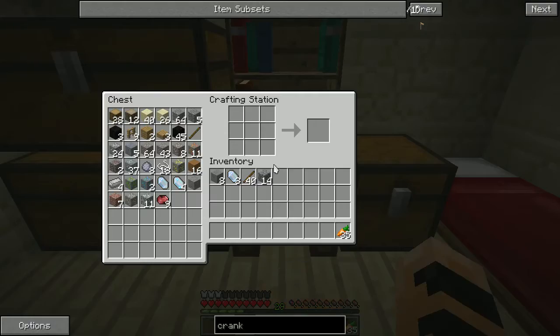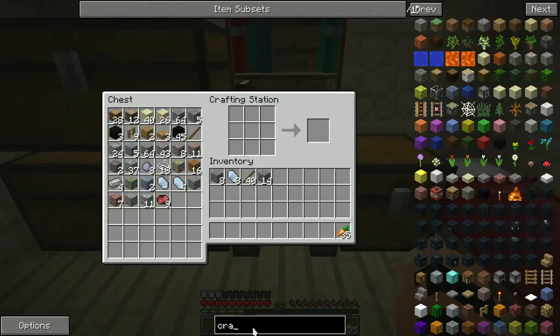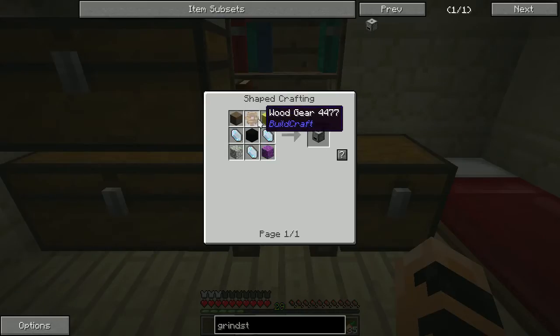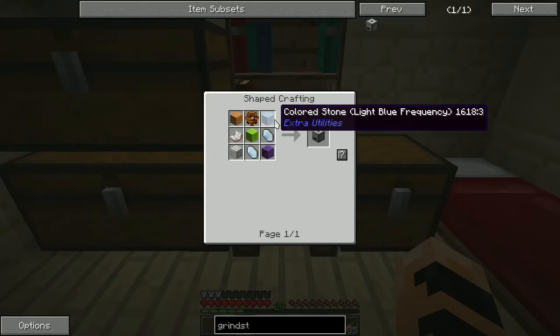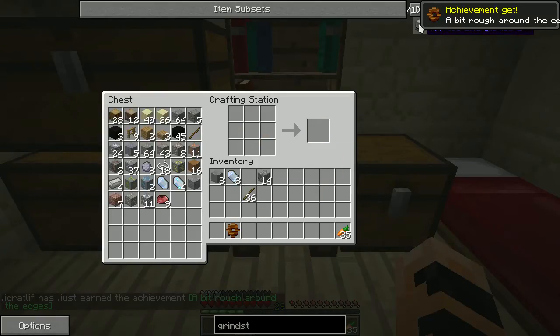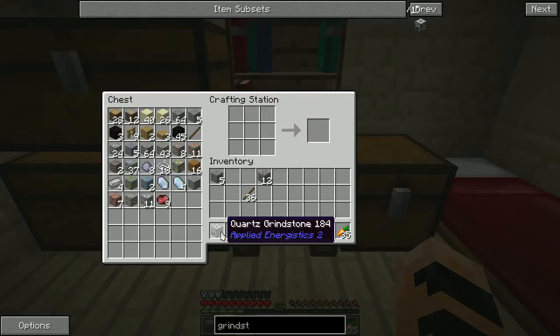I understand if they've changed it — that kind of makes sense. But whatever, I like the Grindstone, we're going to make one. The Grindstone is from Applied Energistics and requires Certus Quartz, a wood gear from Buildcraft, some stone, and some cobblestone. To make a Buildcraft wooden gear, it's simply four sticks. Then we shift-click the rest — wooden gear, three pieces of stone, two cobblestone, and three Certus Quartz. There we go, a Quartz Grindstone from Applied Energistics.